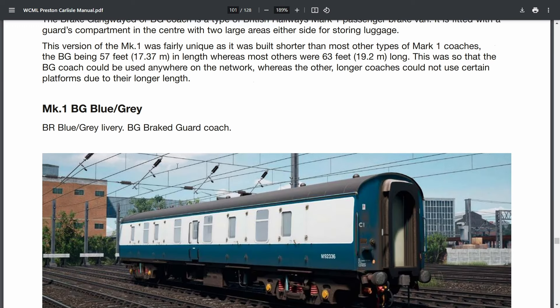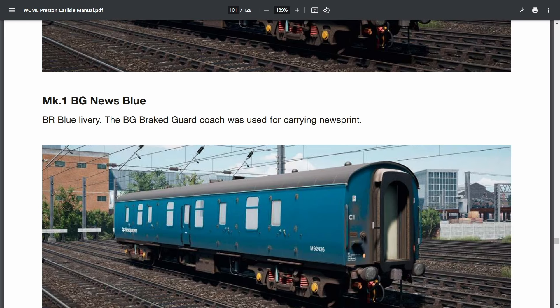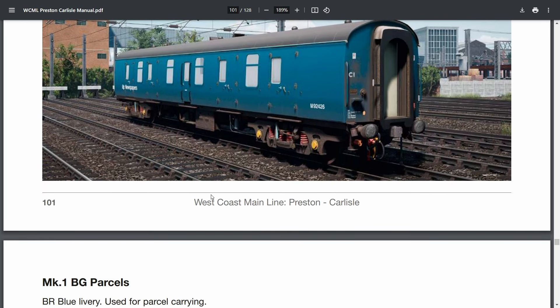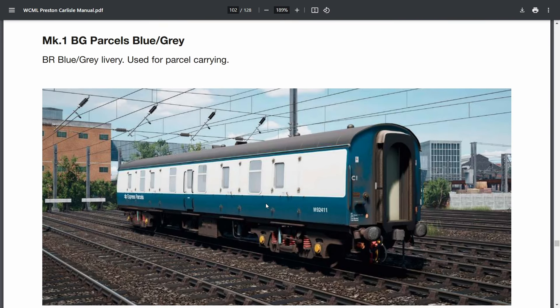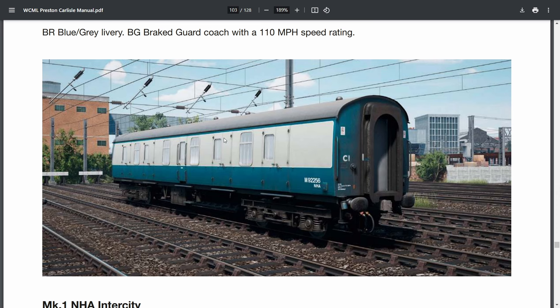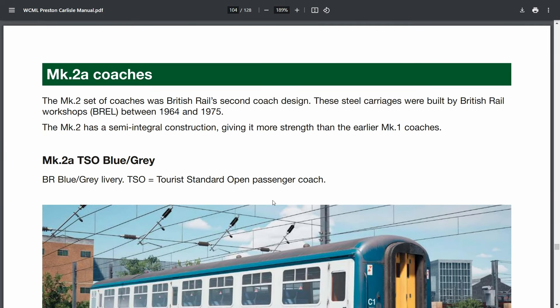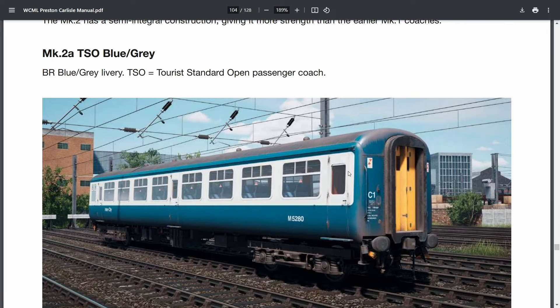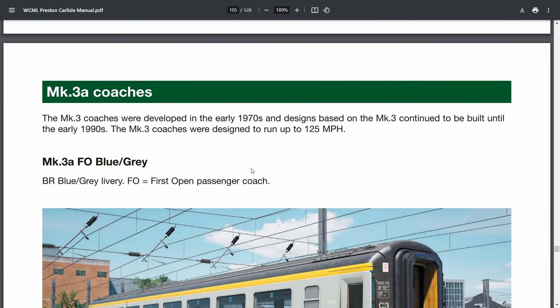Now the rolling stock. The Mark 1 Blue-Grey Braked Guard Coach, the Blue-Grey Braked Guard Coach for news, BR Blue used for parcel carrying, Blue-Grey used for parcel carrying, and Mark 1 NHA coaches — which are new with this add-on — these are Braked Guard coaches with 110 mph ratings, used as luggage vans at the back of the consist with the Class 87. There's also an Intercity livery. Then the Mark 2 coaches: TSO Blue-Grey Tourist Standard Open coaches and First Class Compartments.